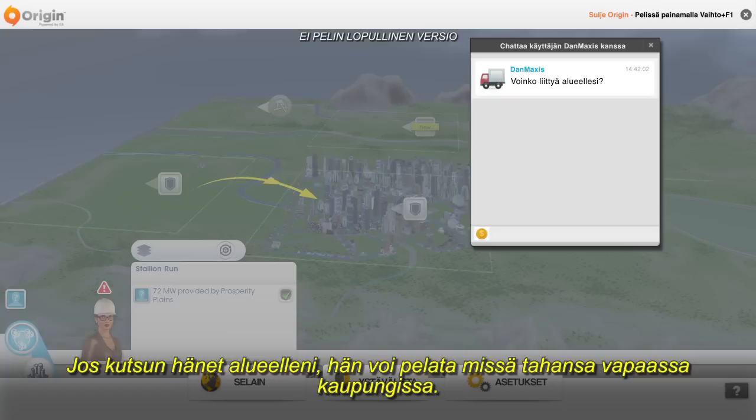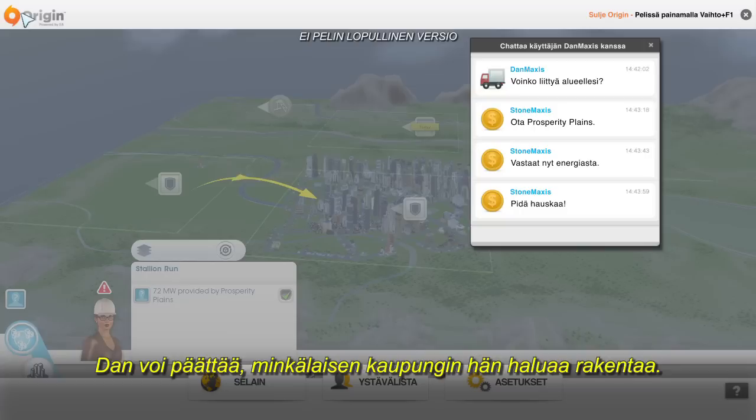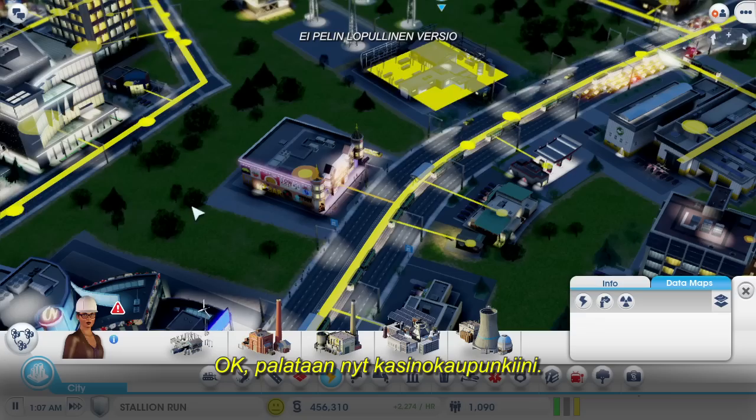Dan is online and he wants to join in. If I invite him into my region, then he can play in any unclaimed city that he wants. I'm going to abandon my coal power city and let him take charge of it so that I can focus on my casino city. Dan can decide what kind of city he wants to build.